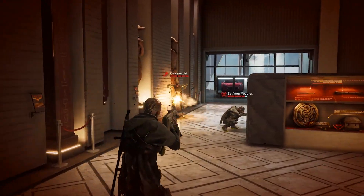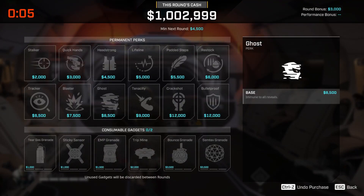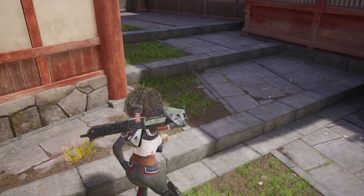Between rounds, players will have access to a new item shop. The item shop features new perks, randomized gadget sets, and gadgets are consumable, meaning you can lose them at the end of the round.